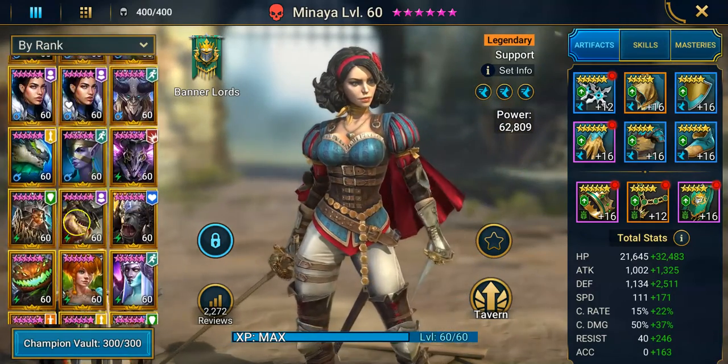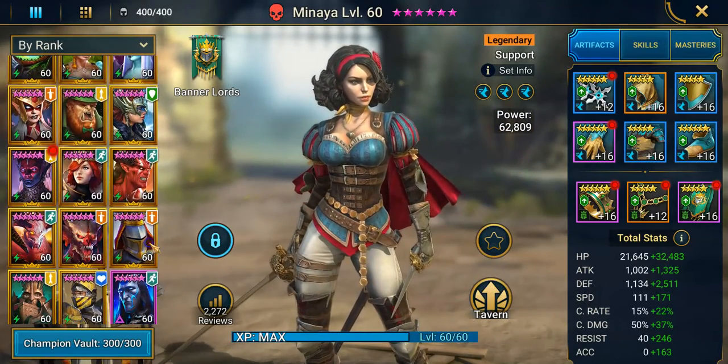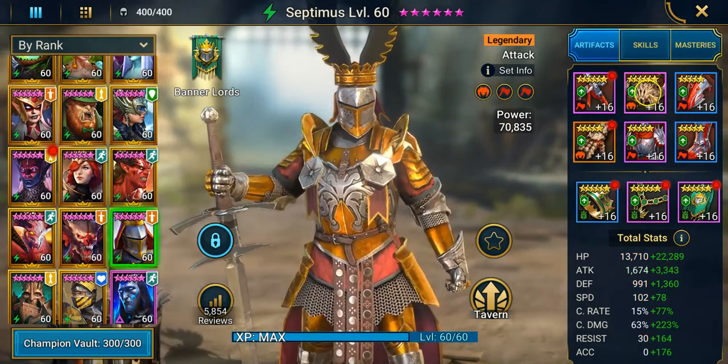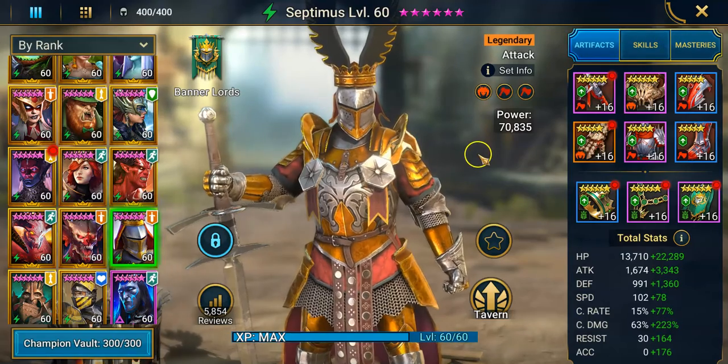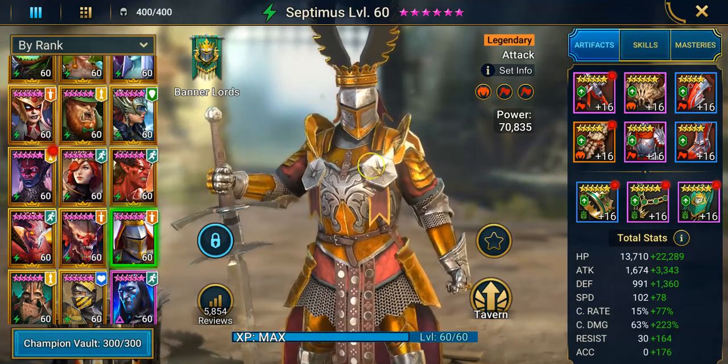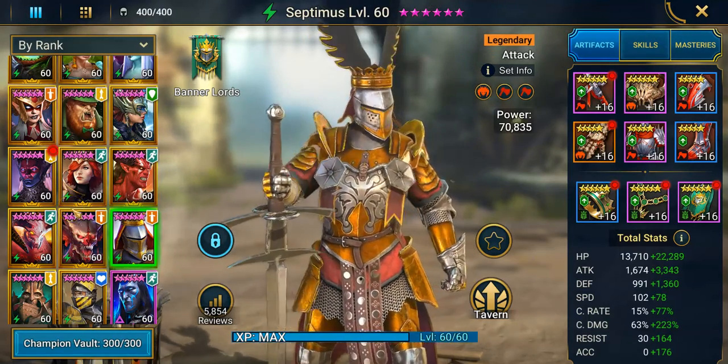Let's check out Seth. Even with 92 accuracy, you can see he still misses, but 5k damage. Health and defense don't really matter here. You saw Belgear is going to be the main target — she can survive all the Spirlings and while she's kept alive, the higher accuracy you can get the better. Even with 92, there are still problems.